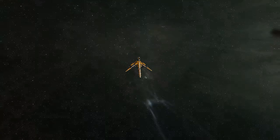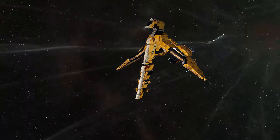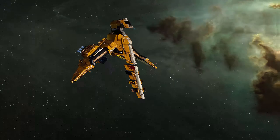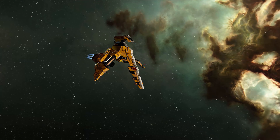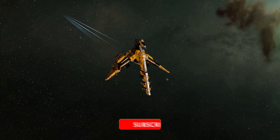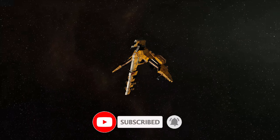Righto, so there we go — the Dual Web Merlin. And how good does this skin look? I love the yellow. I can't remember the name of it; I got it ages ago, I don't even remember getting it, but it looks cool. But yeah, I hope you enjoyed the fights. Please like, comment, and subscribe. And yeah, that's all, folks. I'll catch you in the next video.